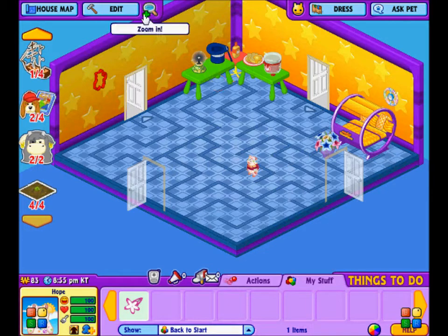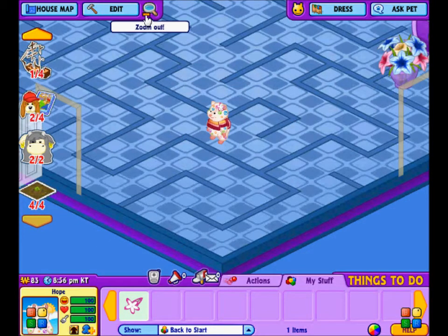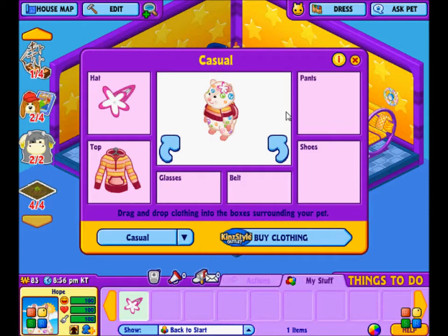Have you ever wondered what Mason Hamsters are like? Well, this is my hamster — it's Hope, the Hope Hamster. She's covered in peace signs. I think she's pretty cute. So this is what she's wearing: a flower that I got from the event that's going on right now, and a striped sweater thing that I got from the KinStyle outlet.